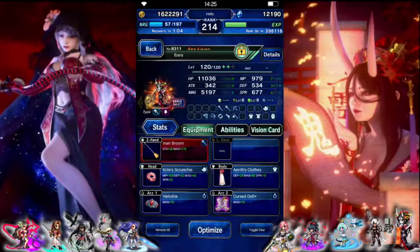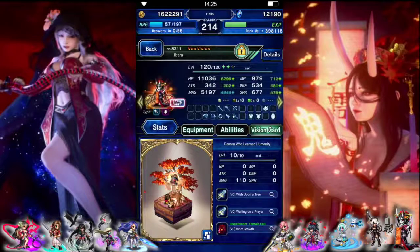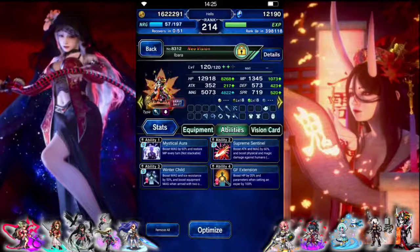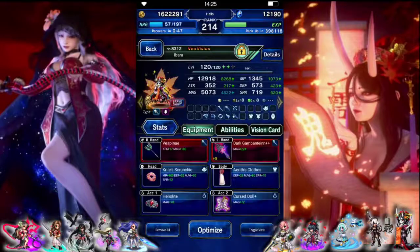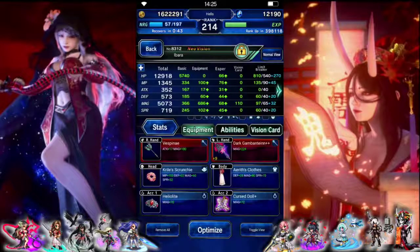Her partner is Ibarra. Base form is double hand with magic killers, and she has her own card on. Shift form is dual wield with killers as well, and I think we're just going to focus on the shift form. She's got 275 human killers as well in shift.